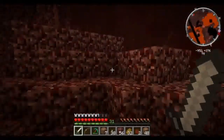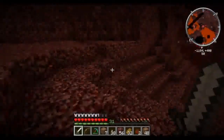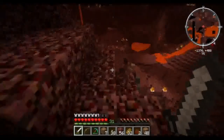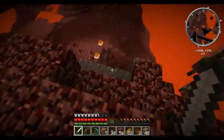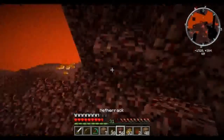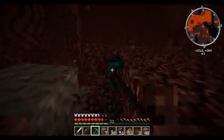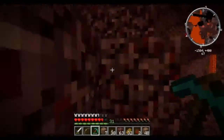It looks like up might be a good way to go — at least to get over this giant pool of death. We really don't want to fall in the lava, that could be bad. This looks a lot safer. We probably want to build out some stairs to get back up, or at least so we know which way to go. We want to make sure we can actually get back up pretty easily in case we don't have a pick anymore.